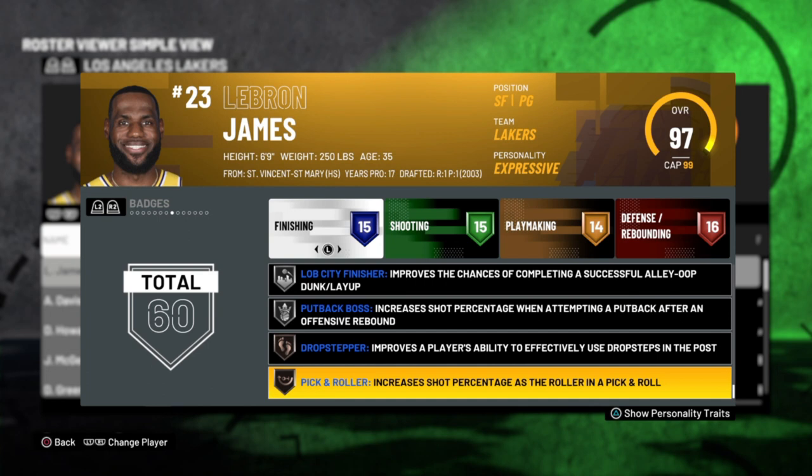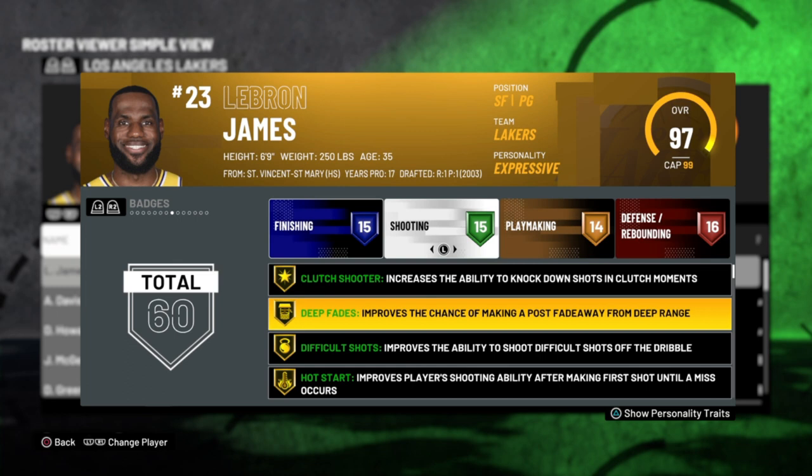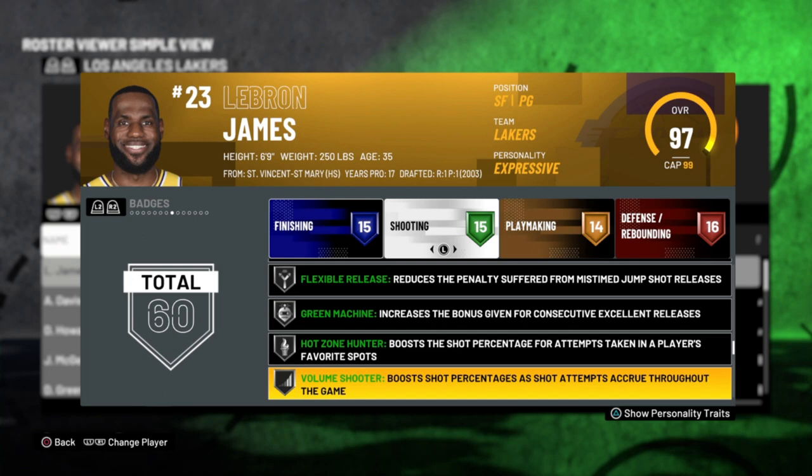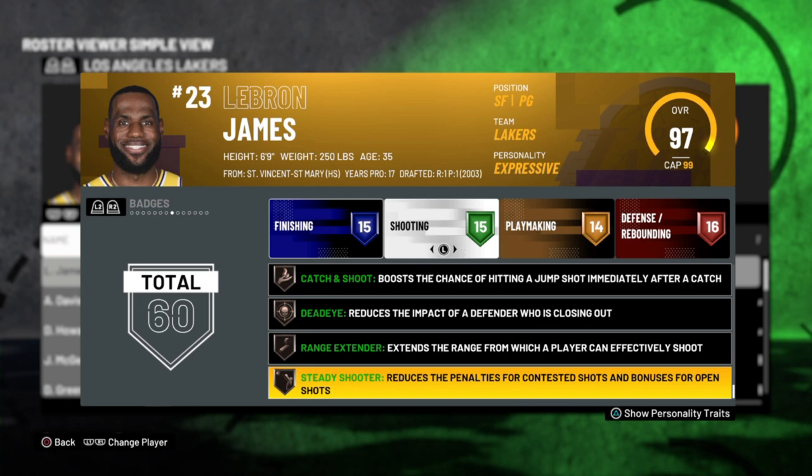For shooting badges, you got Clutch Shooter, Deep Fade, Difficult Shots, Hot Start, Pick and Popper, Pump Fake Maestro, and Tireless Shooter. Then the gold badges: Flexible Release, Green Machine, Hot Zone Hunter, and Volume Shooter, and also Catch and Shoot with Dead Eye and Range Extender. So he can shoot, but I didn't shoot because I didn't need to.